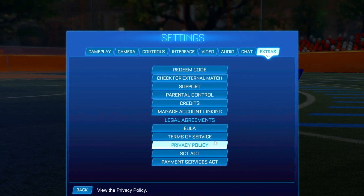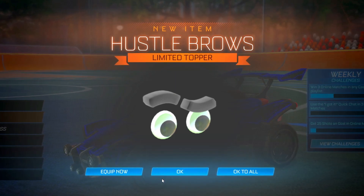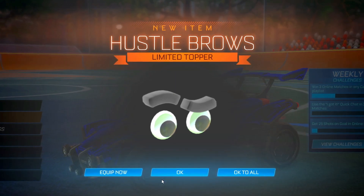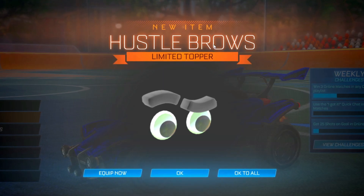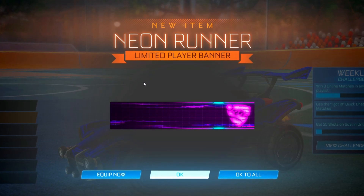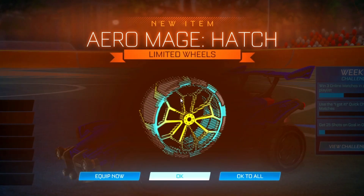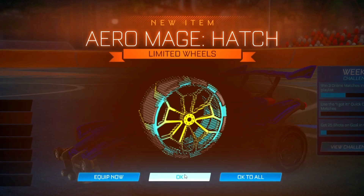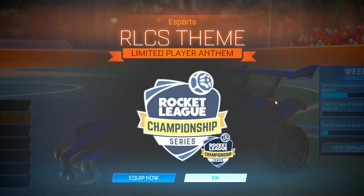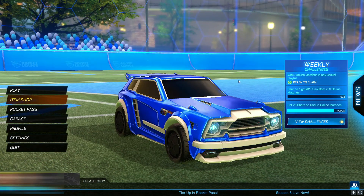The other code is 'ROCKETLEAGUELIVE' which actually gives you four items: the Hustle Bros Neon Runner limited wheels and an RLCS-themed item. Pretty cool items for one redeem code — some nice free items. So those are basically the two normal working Rocket League redeem codes which currently exist right now.